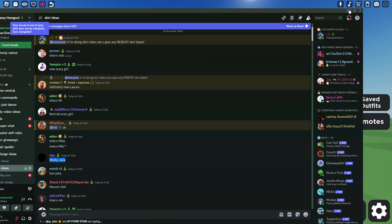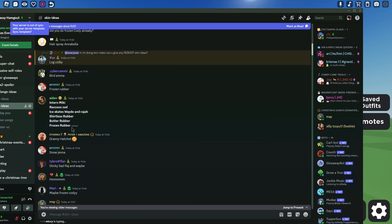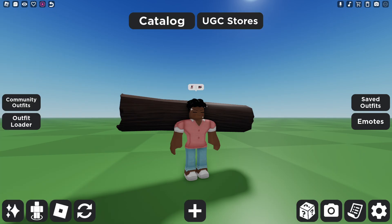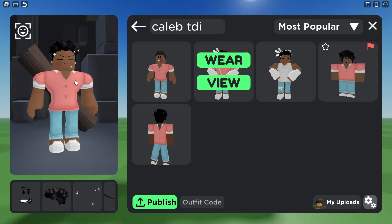Okay, anything else? Someone gave frozen Ripper — I actually really wanted to do frozen Ripper. When he came on screen I was like, oh my god, this is so good to be a skin one day.